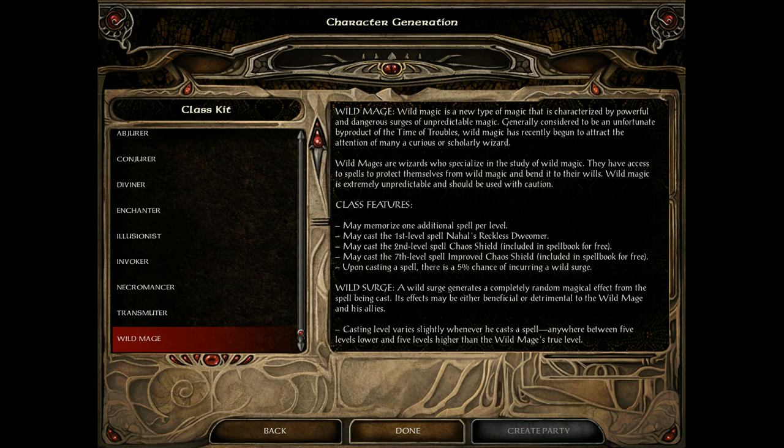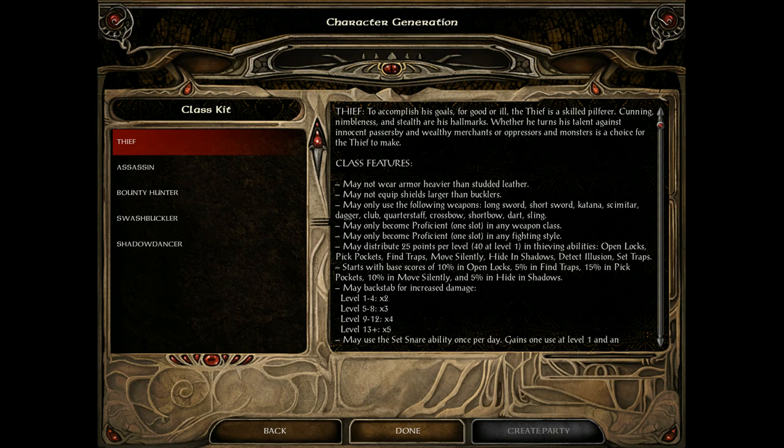Wild Mages are like normal mages who can scribe spells. However, when they cast a spell there's a wild surge — random things happen, either good or bad. They do have spells that provide a bit of a buff, but consider this a word of caution: they're more of an advanced class.